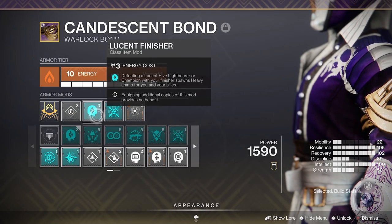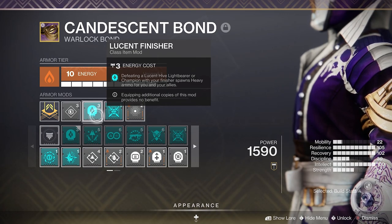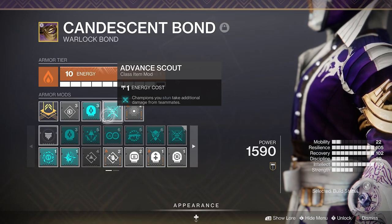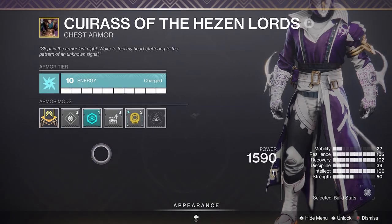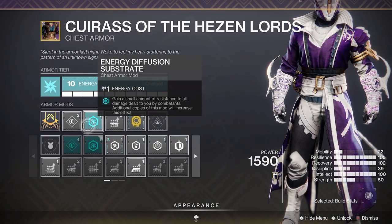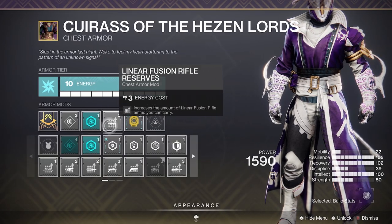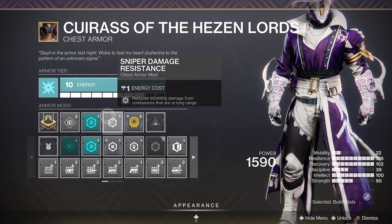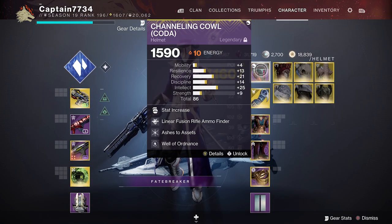Now onto mods, starting with the class item. I suggest you run Lucent Finisher so that you can finish champions for heavy ammo. The second mod you should be running is Stunning Strikes, which makes champions you stun take additional damage from your teammates. For leg armor, just run some ammo scavenging mods. For your chest armor, I suggest you run this season's energy diffusion mod as it will reduce all incoming damage by 5%, and also a sniper resist mod as there are a few snipers throughout the whole GM. For your gauntlets, don't forget your champion mods, and finally for the helmet have some ammo finder mods on.